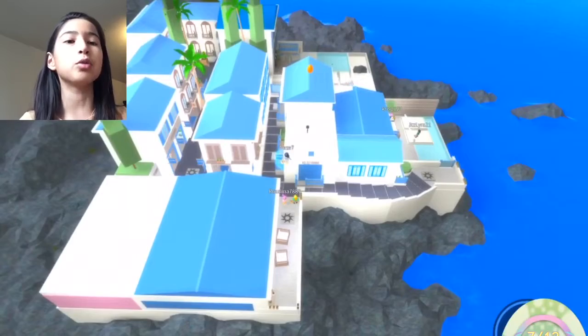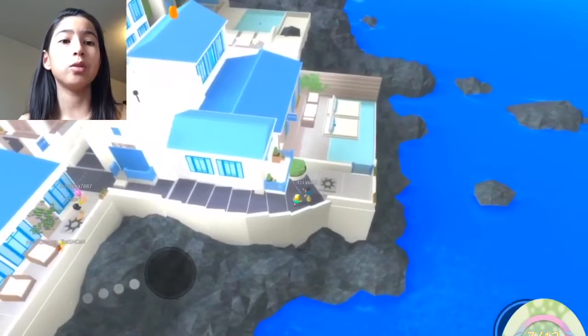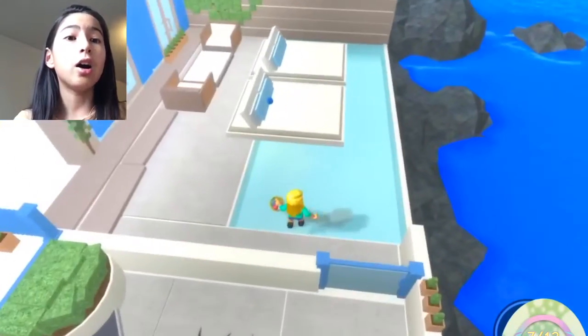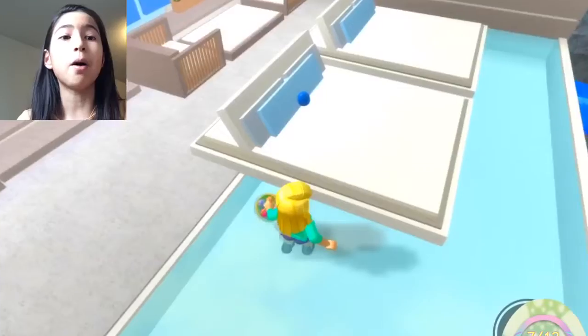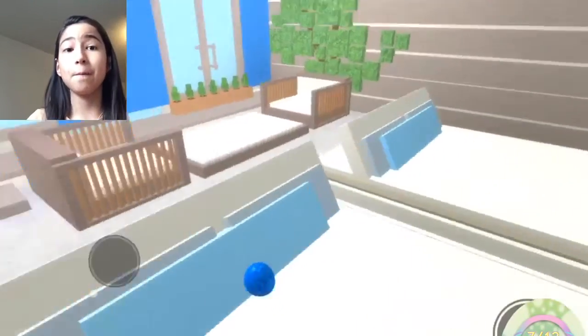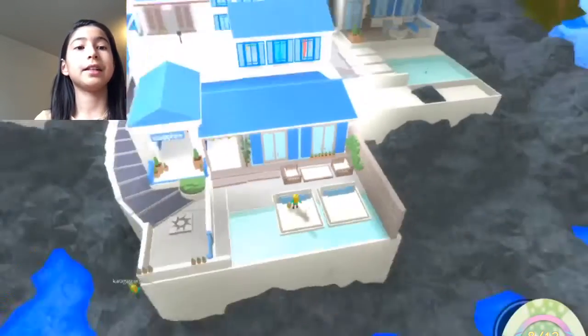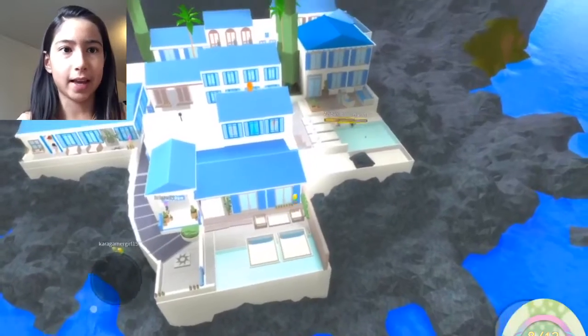Now we'll go get that egg right on the roof, so we'll have to follow. But on our way, there's a small egg right here on the chair. Let's continue our trip to get that egg on the roof.